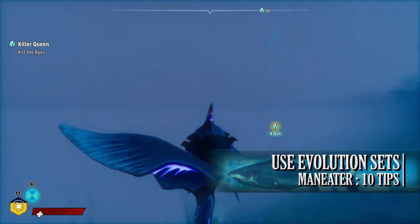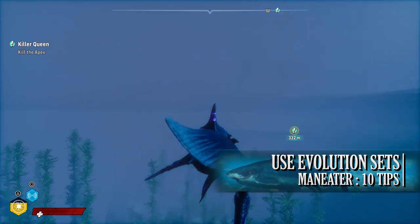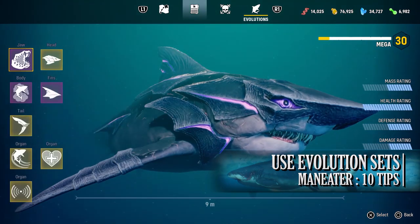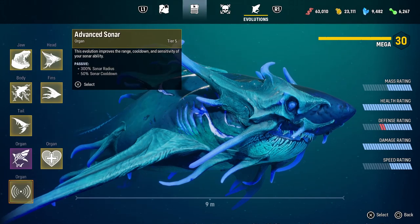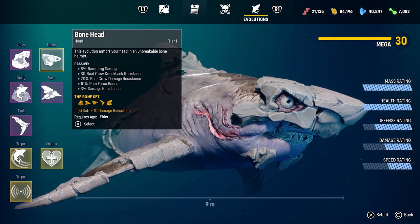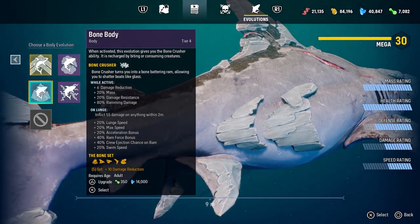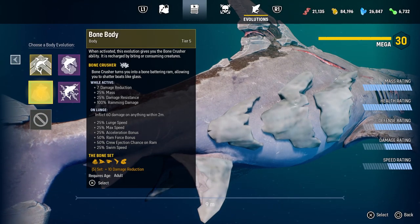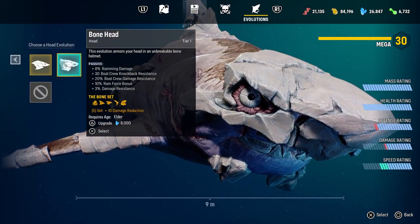The next tip is to use the various evolution sets. This is Maneater's version of gear sets — there are three of them. The shadow set specialises in speed and poison attacks; the bioelectricity evolution deals in damage and stunning prey; and the bone set focuses on survival and dealing damage to boats. Switching sets during a tough quest can make things easier. To equip different evolutions, simply go back to your grotto to customise your shark.